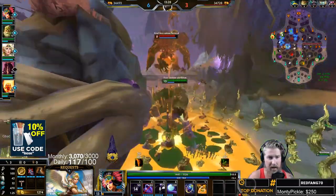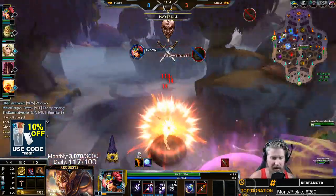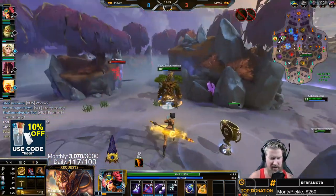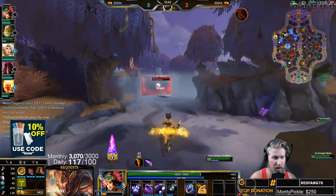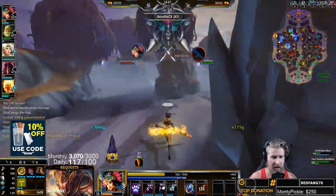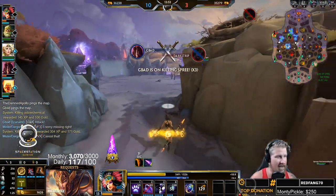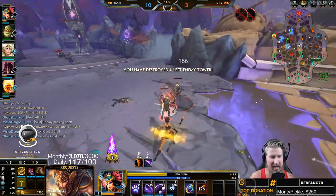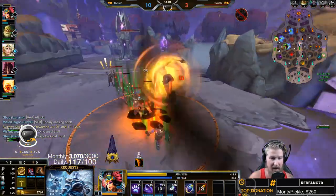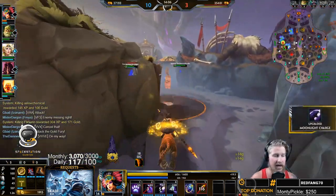Right there — I used my ultimate off of Sylvanus's knock-up, and then I knew the enemy Sylvanus was going to try to counter-ultimate right back. So I used Feather Step to immunity-frame his knock-up, meaning I didn't take any damage or get knocked up by the enemy Sylvanus's ultimate. As previously discussed, Feather Step has immunity frames, so you do not take any damage or CC while you are in that animation.